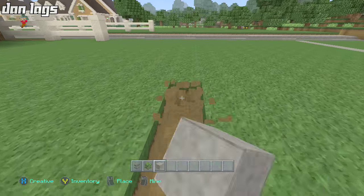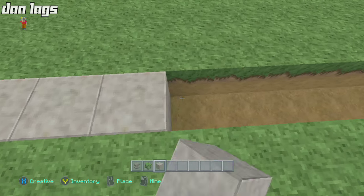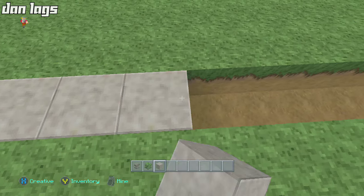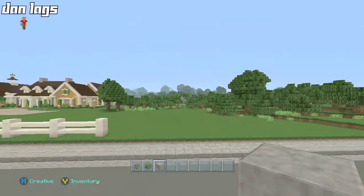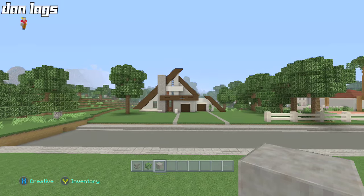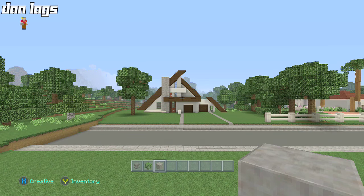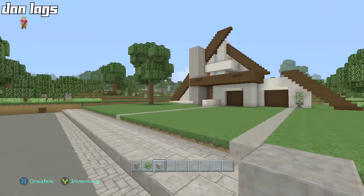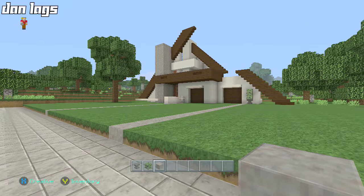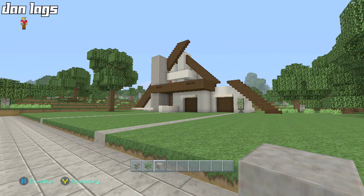I think this has potential guys, I really do. For a little pilot episode, that's where I'm going to close it off for today. Thank you very much for watching — I'm excited for this let's build. I think this has potential to be pretty cool. It's definitely an abstract design, it's very modern, and this kind of stuff I don't really do very often, so it's kind of fun and refreshing for me. Let me know what you guys think about this build — if you think I should change anything right off the bat. From right here I think that looks pretty cool.